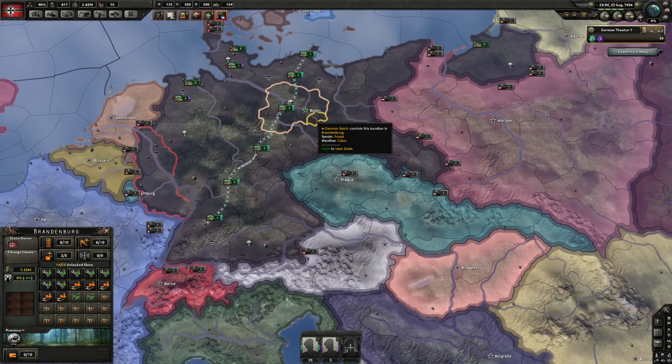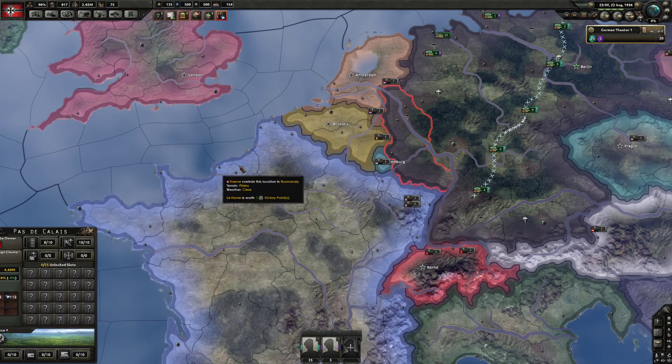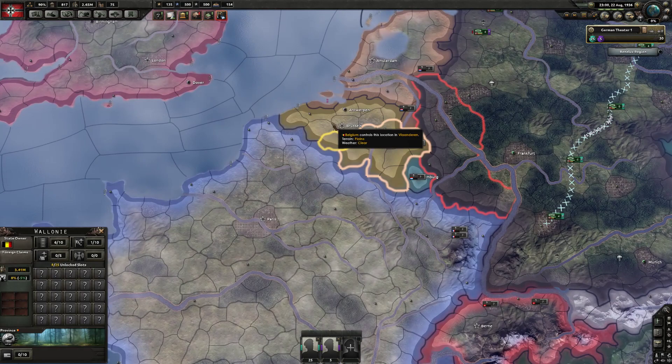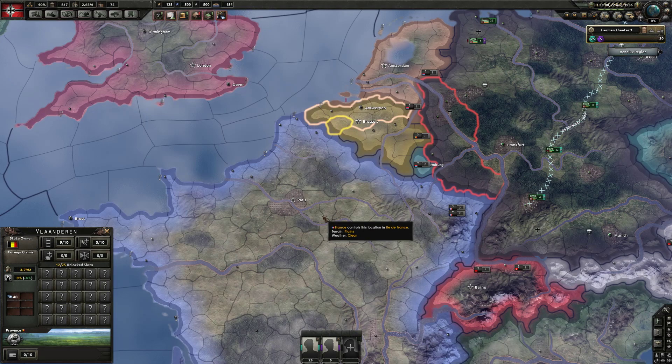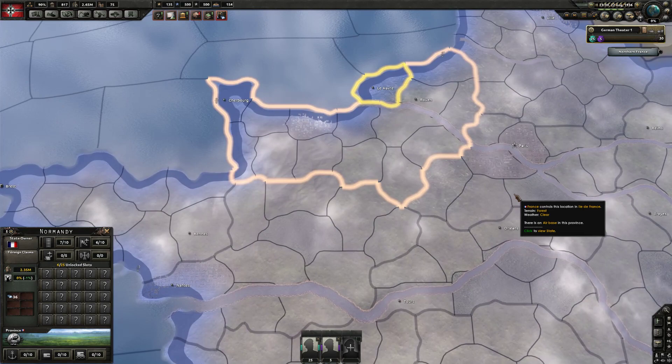One last thing I almost forgot — the Atlantic Wall. I don't build it. Even with coastal forts on ports, a good American player will still land with battleships providing shore bombardment and the world's best marines — your infantry won't stop it. The idea isn't to stop the landing; it's to crush him after. He lands, he's got the port, and then you counter-attack with your tanks, smash through, capture the port and kill him.